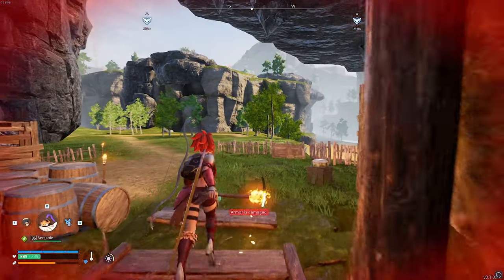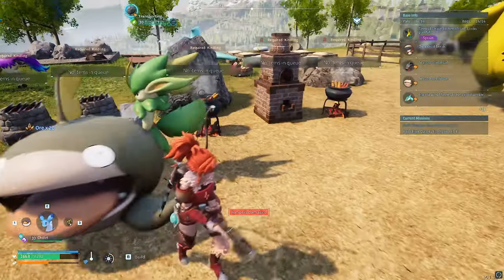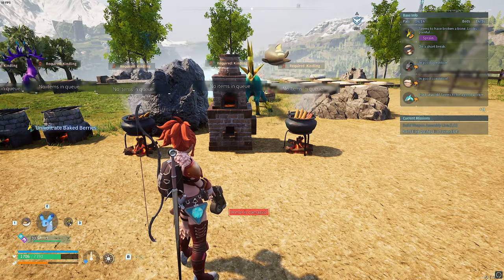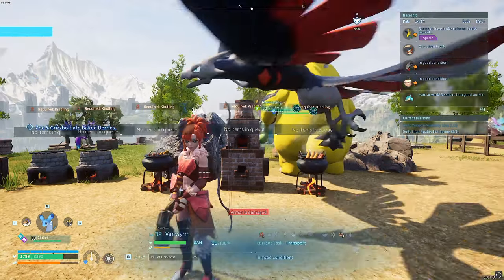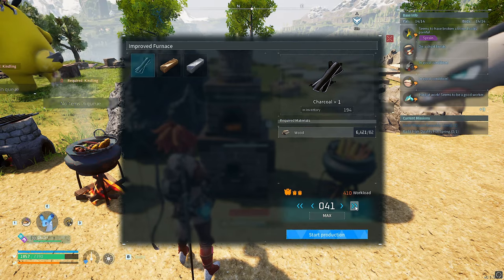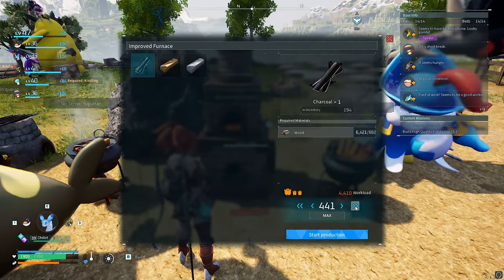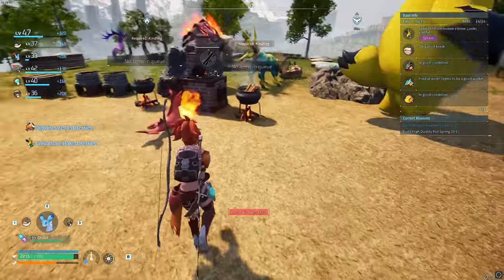Or you can use the method I showed in my last video, which I'll link below. You need one or two cooking pots — the more you have, the more XP you get because they cook quicker. You can also use the improved furnace: just make charcoal and spam it to make as much as you want. I've got over 6,000 wood, so I'll spam about 1,000 on there, giving me all these berries to cook.